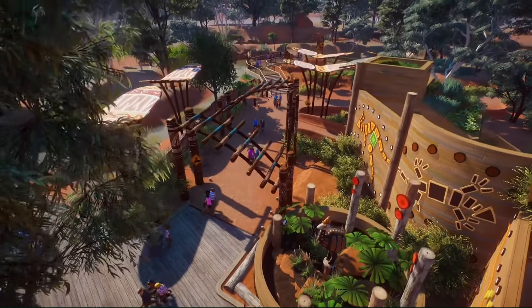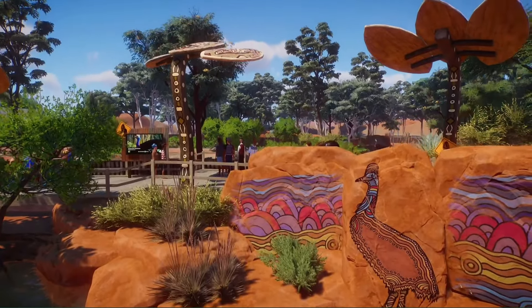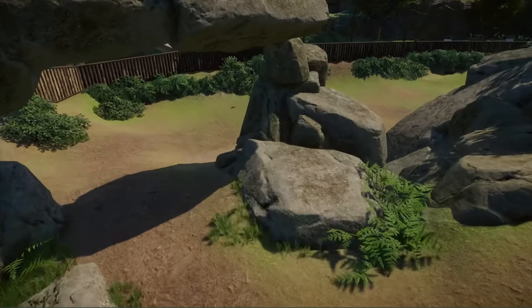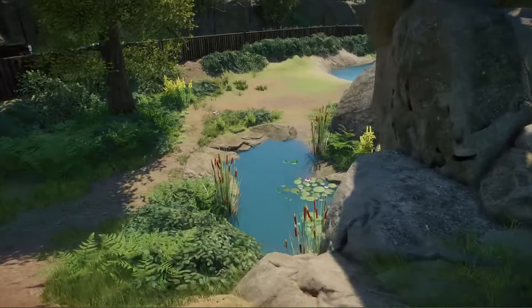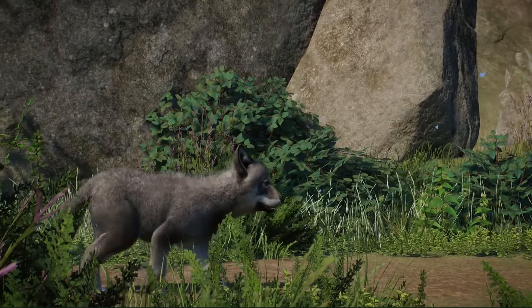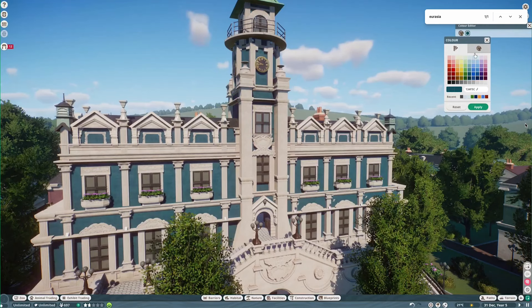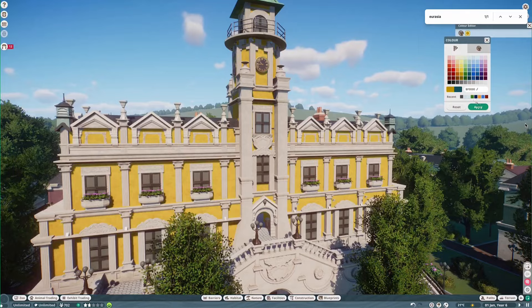You do have that freedom and that is another thing that I love about the game. From meticulously sculpting the terrain to placing every single rock, plant and tree, in Planet Zoo you can truly customize your zoo. And with the flexi-color system, you can customize the colors of many of the building pieces so you can really bring your vision to life.